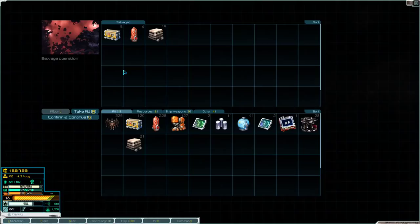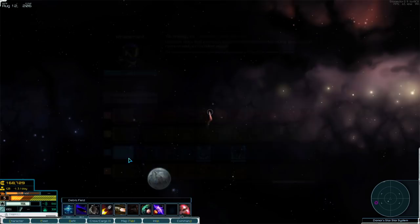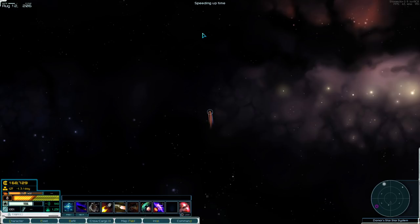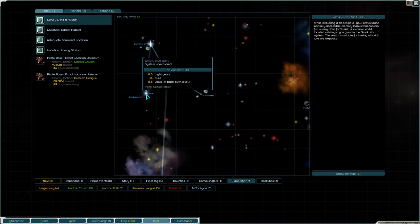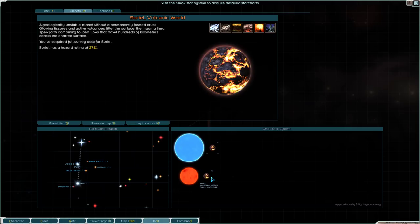Here's a debris field which gives me survey data for Surreal. I also leveled up, so let me get maximum burn level. It increases my burn level and the burn level gained from sustained burn — essentially my fleet is faster. I'm going all the way up to max speed of 20, which is great. I also got survey data for Surreal.